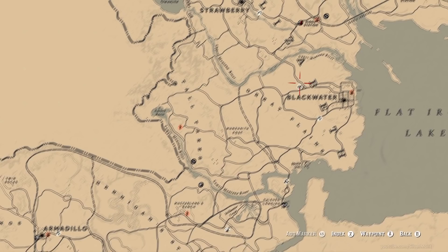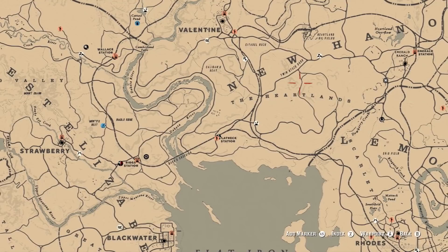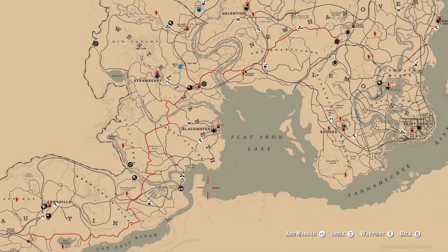If you want to get from one end of the map to the other, option A is to travel there manually, option B is to fast travel for a few dollars, and option C is to use the game's online menu to move to a new session in that area. When you go into online you can choose to start in New Hanover, New Austin, Amberino, or Lemoyne. It won't put you at the exact location, but if you're in Tumbleweed and want to get to Saint-Denis, you can just start a new session and load up in Lemoyne, which will put you a lot closer.